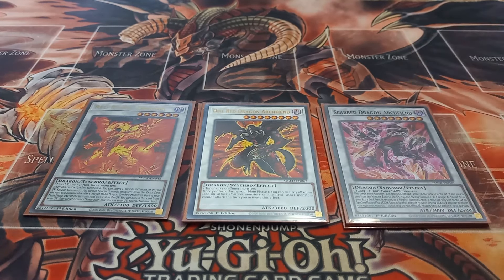Next I play one copy of Scarred Dragon Archfiend. Scarred Dragon Archfiend has the effect that its name becomes Red Dragon Archfiend while it's on the field or in the graveyard. If it leaves the field, you can activate its effect to summon a Red Dragon Archfiend, and if it left the field for a synchro summon then you can also destroy all attack position monsters your opponent controls. You can only use each effect of Scarred Dragon Archfiend once per turn.